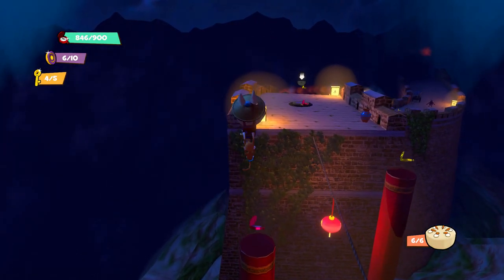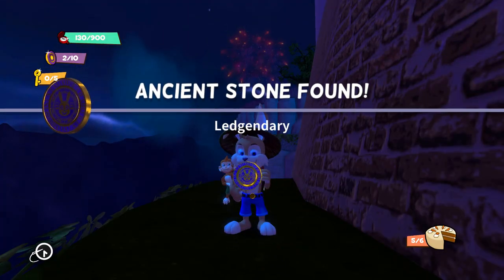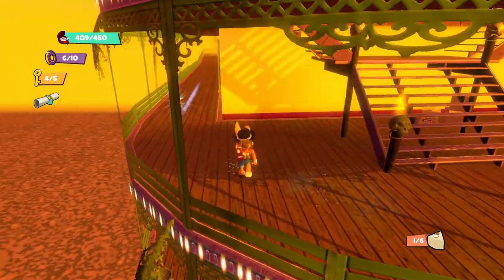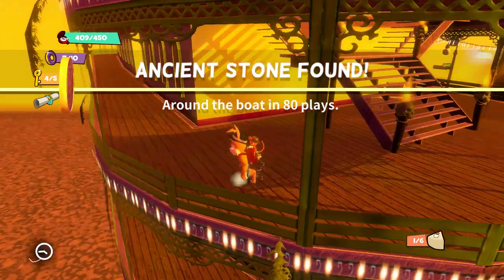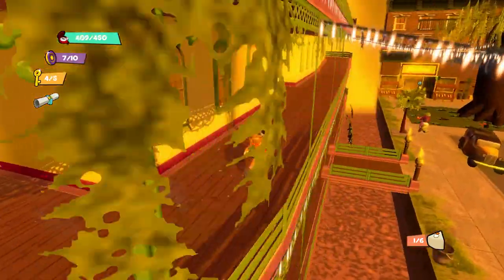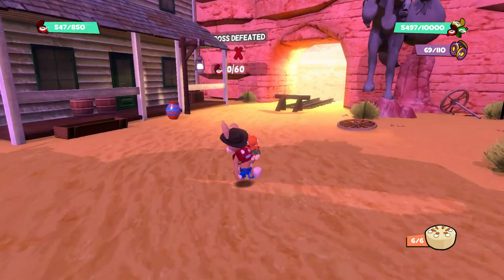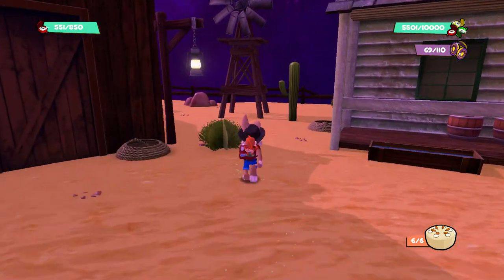While exploring these levels, you're always on the lookout for the main collectible: the ancient stone. Each world has 10 of these stones hidden throughout. To unlock boss areas, you simply need to find enough of them. Collecting enough allows you to skip a level and jump straight into the boss section, if you ever feel like it.